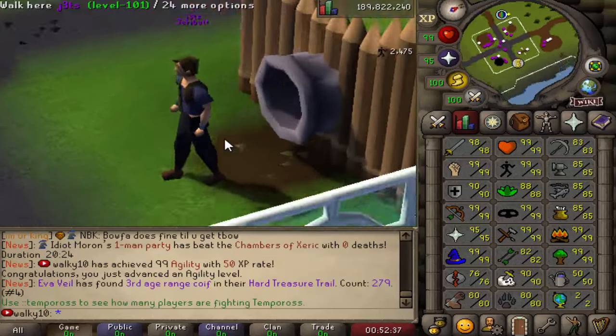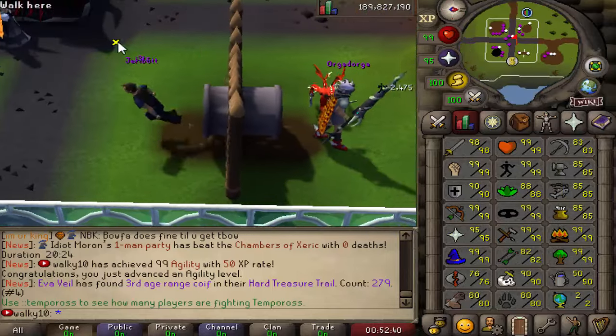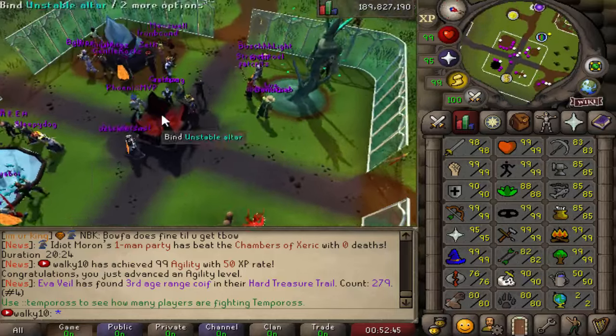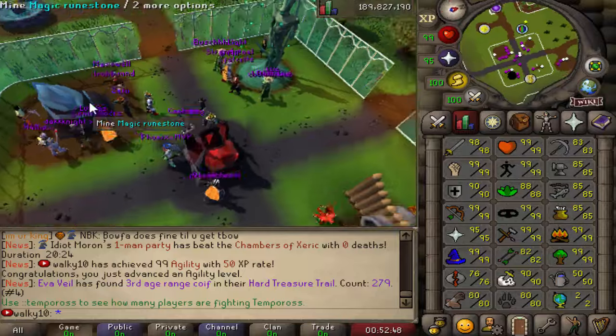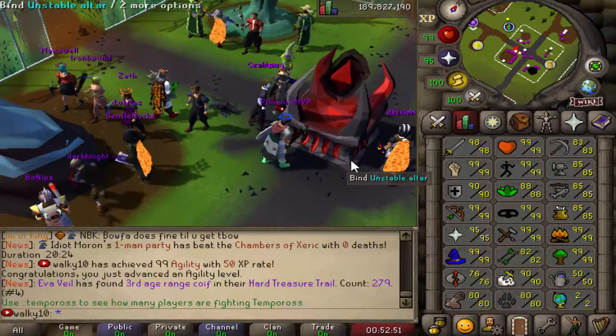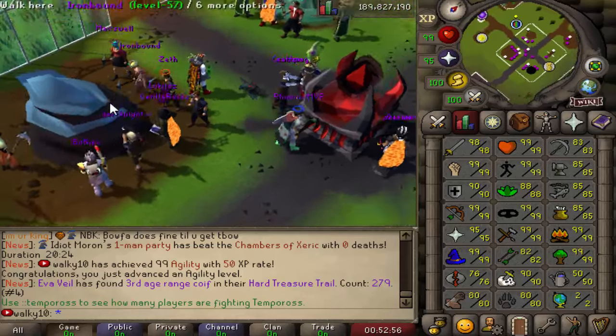I've just been chilling at the AFK area and we've got 99 Agility — another 99 out of the way! Definitely check it out, it's super OP. You guys can get yourself Fishing, Runecrafting, Crafting, Farming, as well as Mining for free — basically 2 to 3 99s while chilling doing other things.